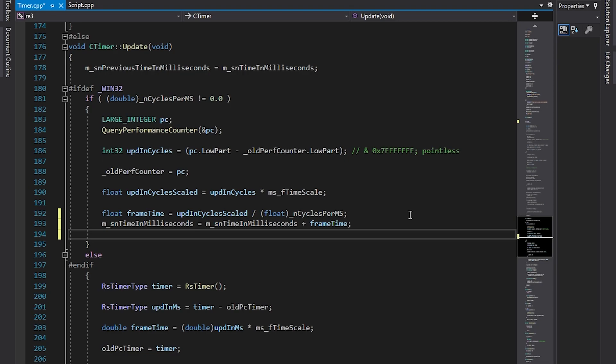I removed all of the irrelevant parts of the code, and we are going to focus our attention on these two lines. Let's start with the second one, because here we have this variable called ms_nTimeInMilliseconds, which is basically our internal timer that we are talking about.